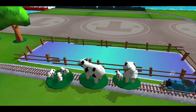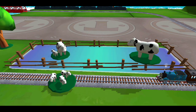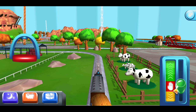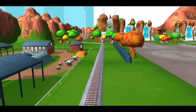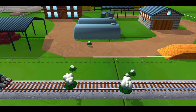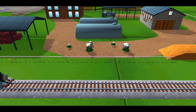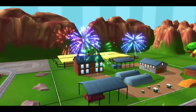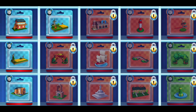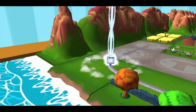It looks like there's something blocking the tracks — help your engine by moving it out of the way. Bubbling boilers! Some sheep have wandered off from the farm. Can you help by dragging them back into their pen? That was great! Take your pick of any surprise you like. Follow the beam of light to find your surprise pack.